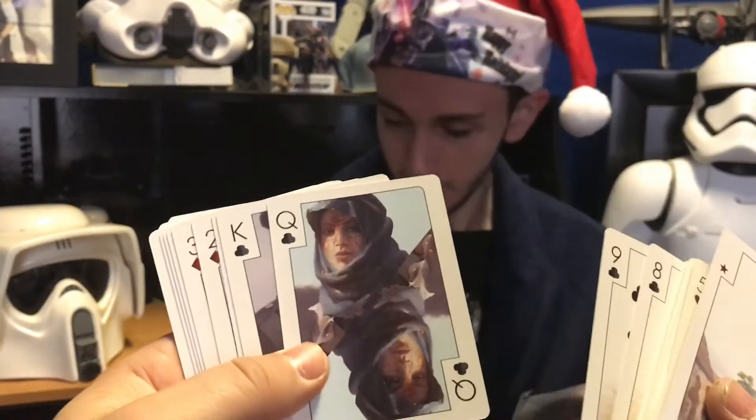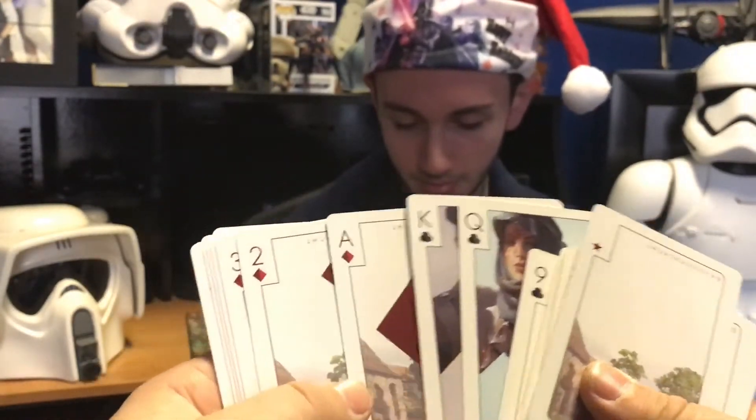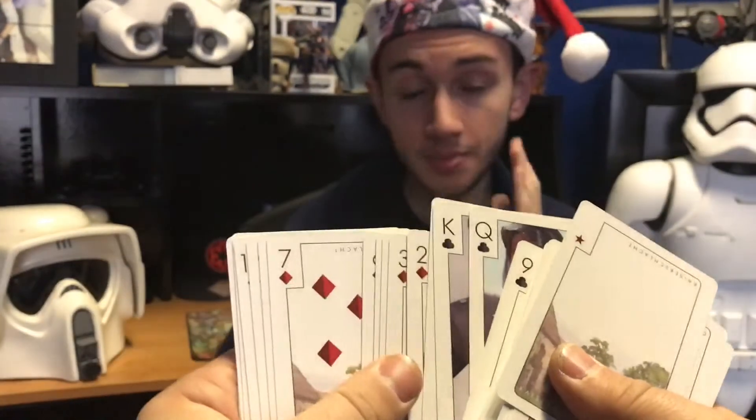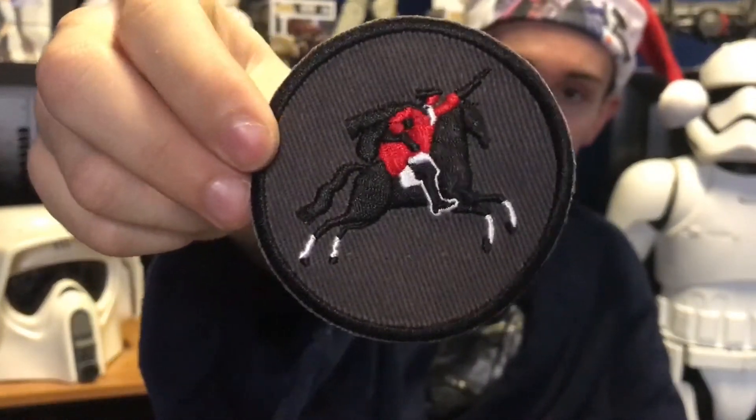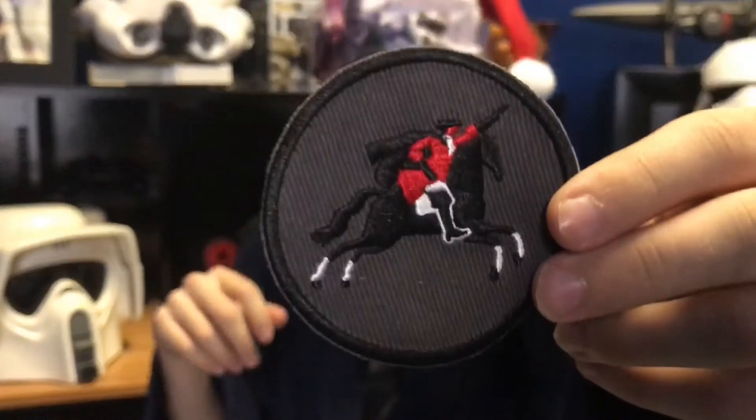Alright, so we got a pin. Queen... King... Ace. Nice cards. Then we got a pin — or patch — right there. If you guys can see that. See that? You can see that. It's nice.